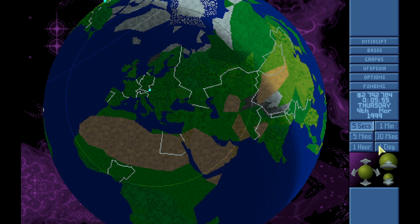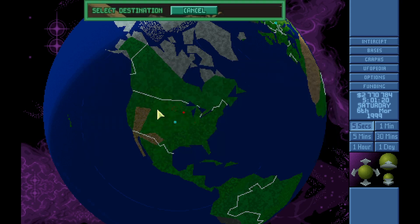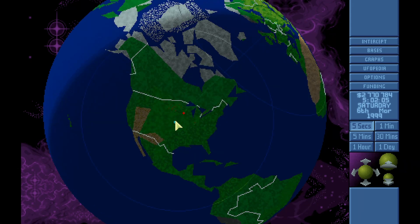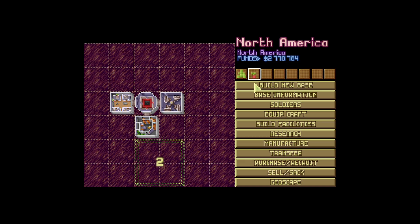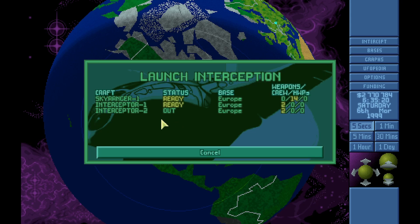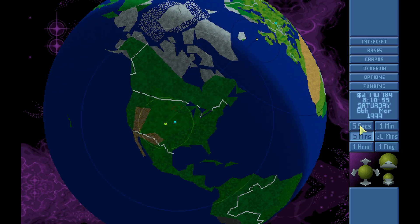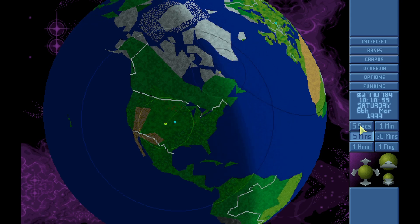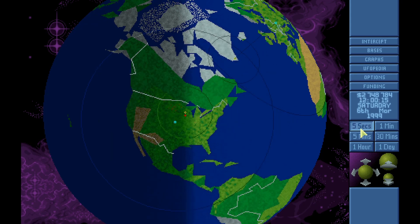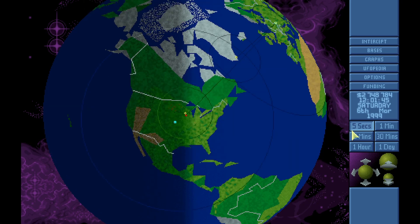Happy recruits survived their first mission. Okay, another UFO. I need interceptors in my second base soon, but it's almost done — two more days. Oh, it landed. Okay, we can try to do that. It might take off by the time I get there. Hello on fuel. Yep, it took off by the time I got there, and my interceptor ran out of fuel.